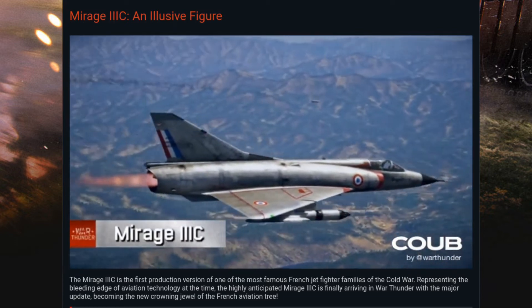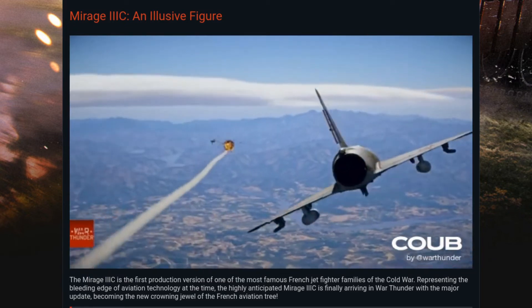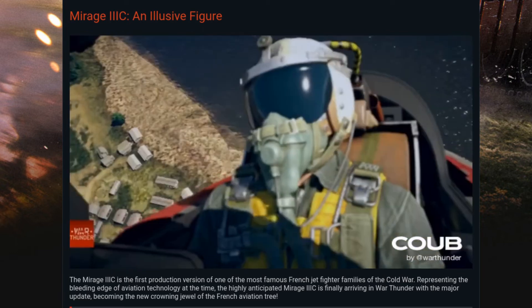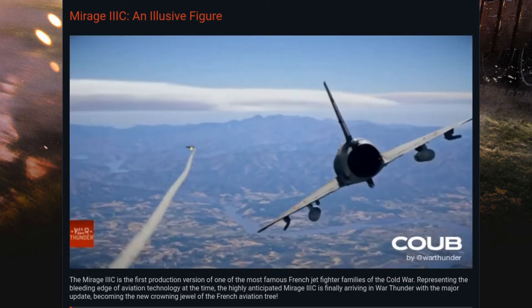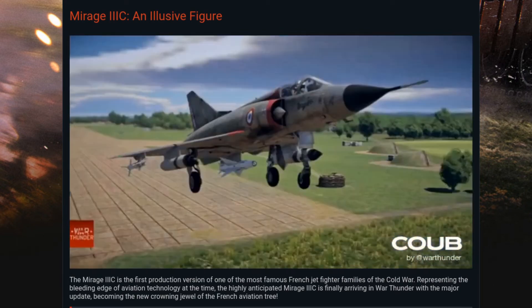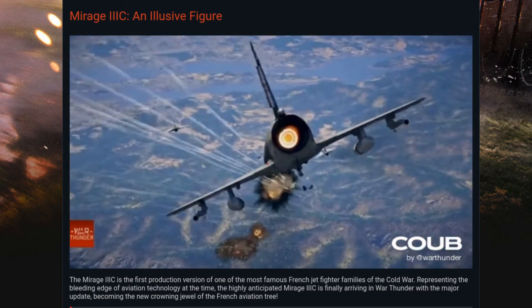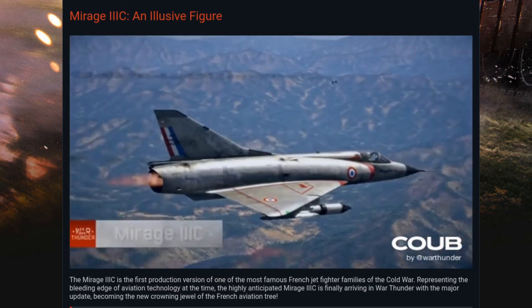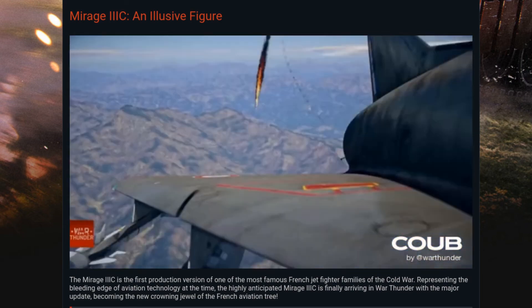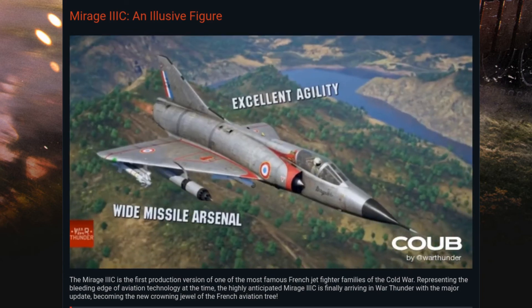You've got a vast array of weaponry to attach, so be prepared to bring AAMs. The R-550 Magic is new to the game. You've also got access to 68mm SNAB rockets, 250 and 400-kilogram bombs, and the AS-30 AGM. So you've got guided ground missiles, unguided rockets, and R-550 Magics — it should have a tremendous amount of versatility as the all-multipurpose aircraft for the French top-end air tree. Thank you very much for joining me.